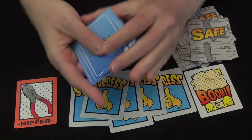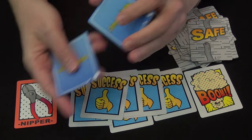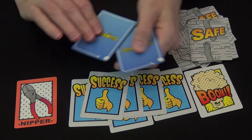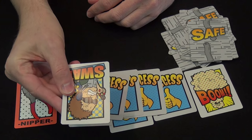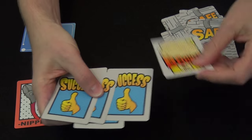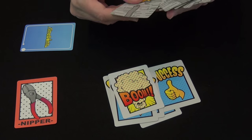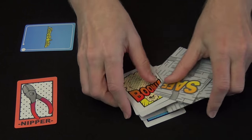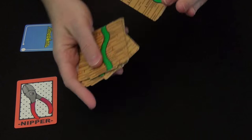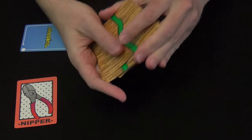You shuffle the role cards and secretly give one to each player — or let them take one so you don't influence what they get. With five players, set one aside. I am a member of the SWAT team. You take as many success cards as the number of players, add the bomb, and add enough safe cards so that you have five cards for each player in the deck. Shuffle up and deal five cards to each player.